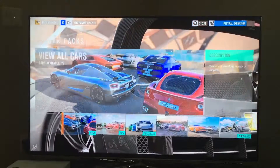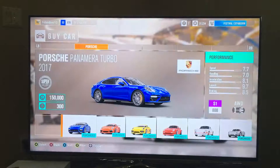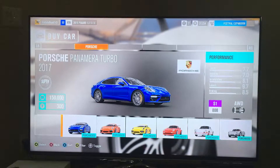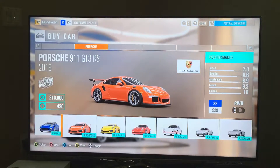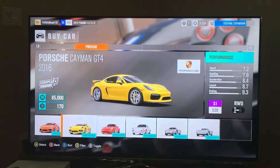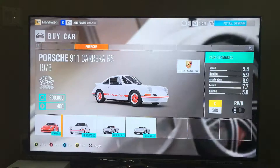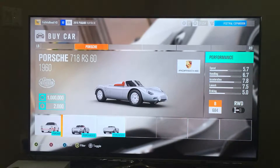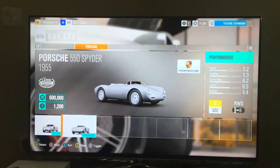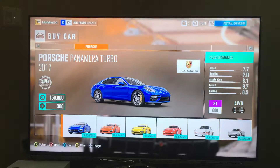So the Forza Horizon 3 Porsche Car Pack — these are all the Porsches. You've got the Porsche Panamera, the 911 GT3 RS, the Porsche Cayman GT4, the 911 GT2, the 911 Carrera RS, the 718 RS 60, and the 550 Spyder. Today we're gonna start off with the Porsche Panamera Turbo.